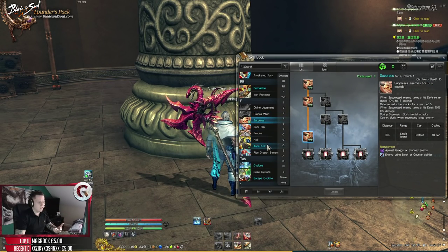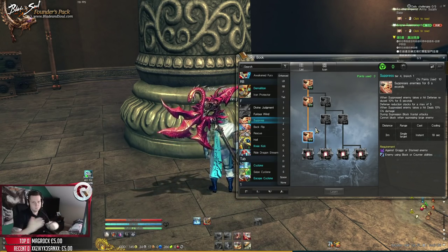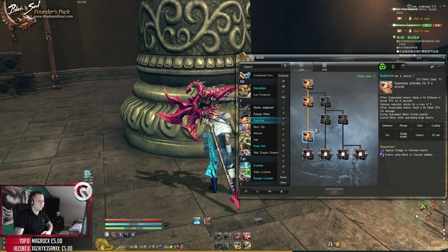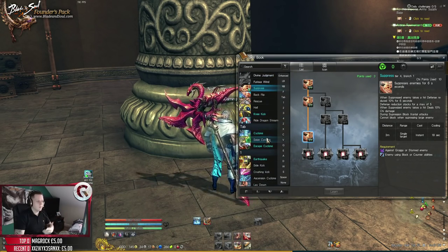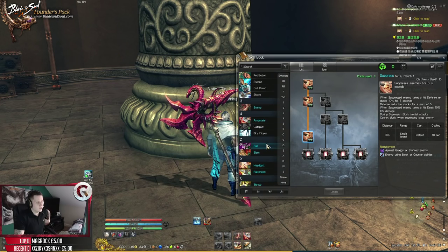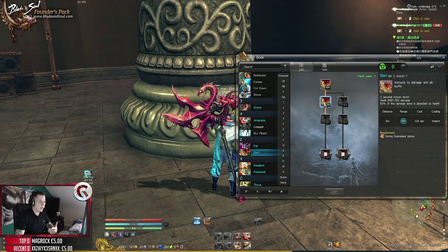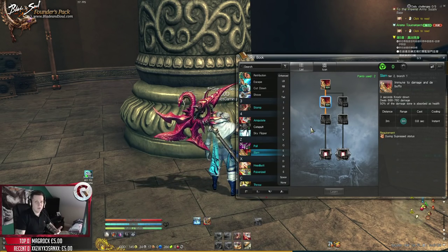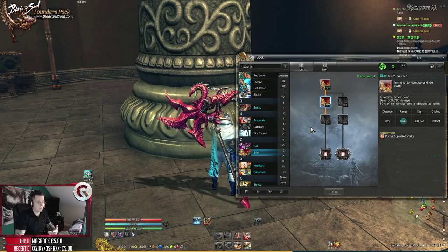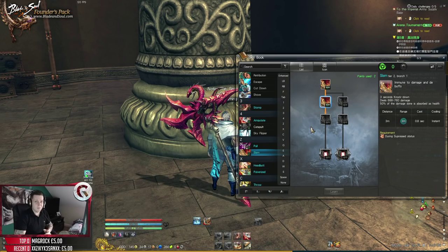Moving down to the abilities that save your life and get you out of sticky situations. F is called Suppress - when someone is groggied, using block, or countering you, that's when you can pick them up and repeatedly punch them in the face. Once you've got F, you're repeatedly punching someone, which is always great. You can also do your slam - press Z, slam them to the ground - which activates your Relentless Strike for more damage.